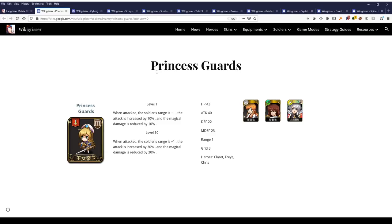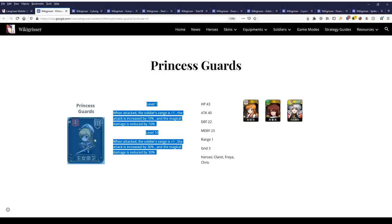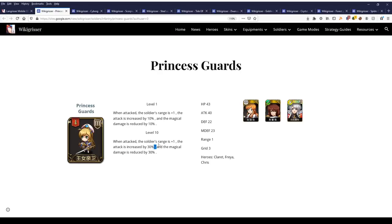The first infantry soldier is Princess Guards. Their effect is: when attacked, the soldier range is increased by 1, attack is increased by 30%, and magic damage is reduced by 30%. It allows tanks to have soldiers who can counterattack against the enemy. It's specifically meant for Freya — with these soldiers, she can counterattack against magic attackers, and these soldiers also take reduced magic damage while doing more attack damage.